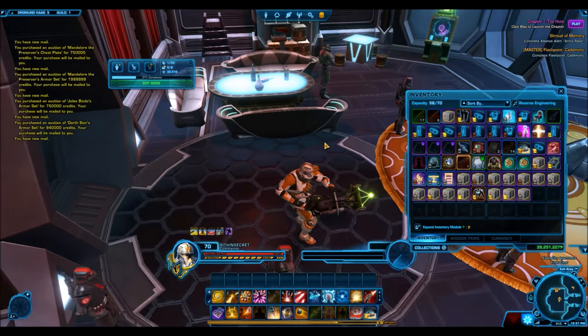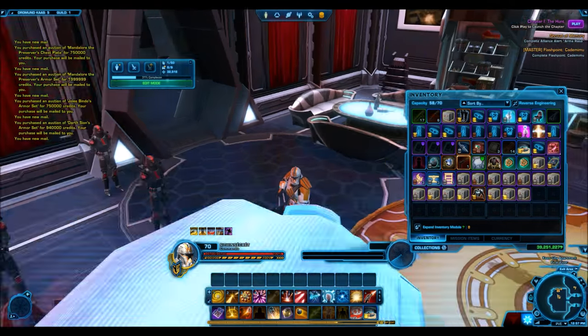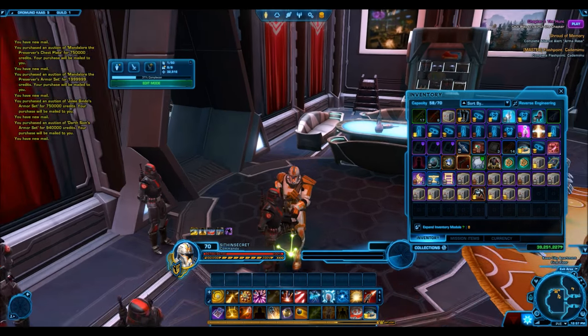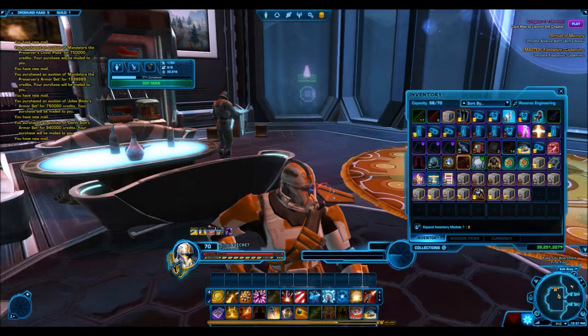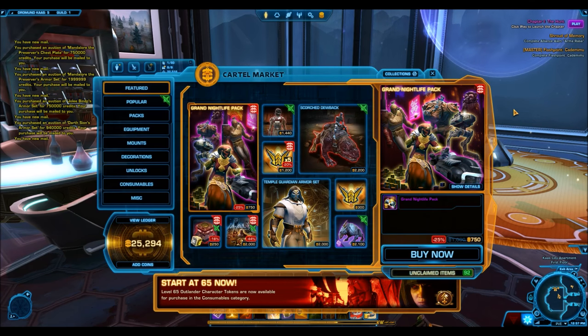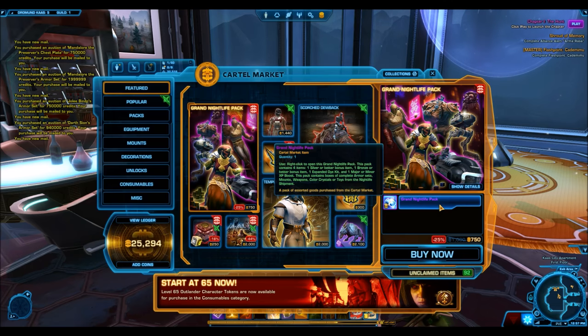Anyway, I hope you guys enjoyed this video about how to get cheap armor sets. Definitely browse the GTN, and when you see these deals hit the cartel market it's a great time to check for good prices — because the GTN often gets flooded. Good luck in your hunting for armor sets and I'll see you in the next one.